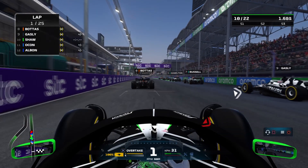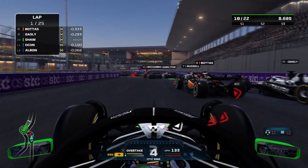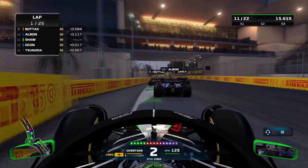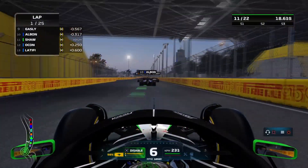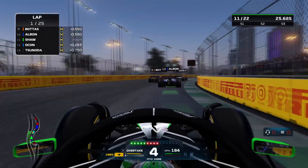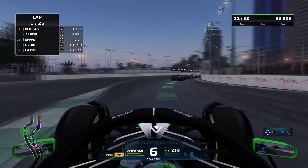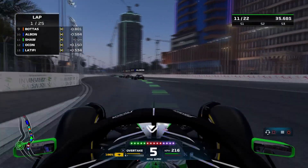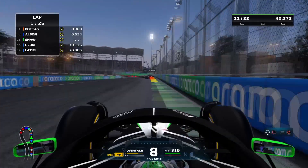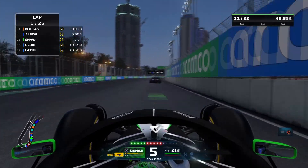Five red lights are out and away we go. It's an okay initial getaway but still not amazing - we just can't seem to get the starts in this game. Albon and Ocon having a look around the outside. We actually bump into Bottas ahead a little bit but get away with it - no real damage. Albon's managed to shove his way through. We've managed to stay ahead of Ocon though, but we're down to P11 at the start - we've lost the position. Struggling a little bit on these cold medium tyres.